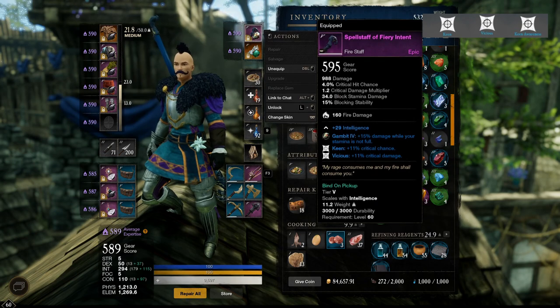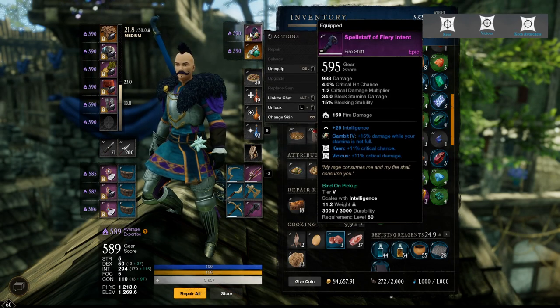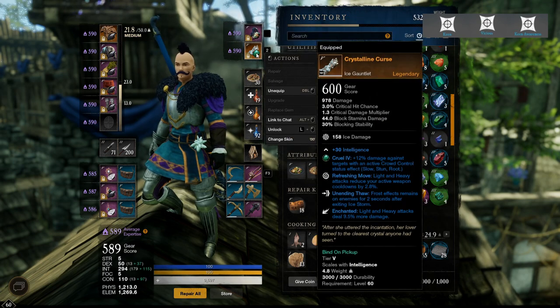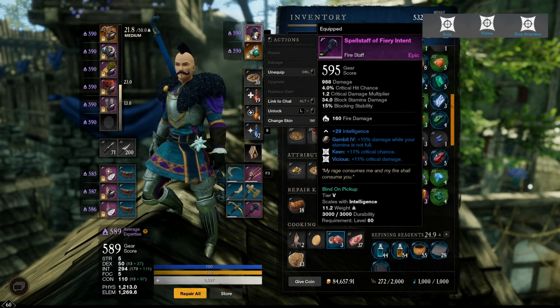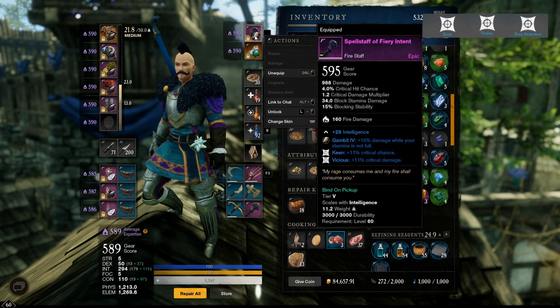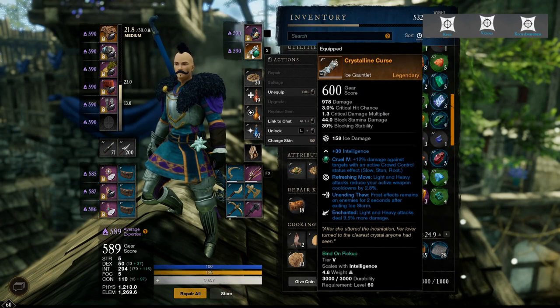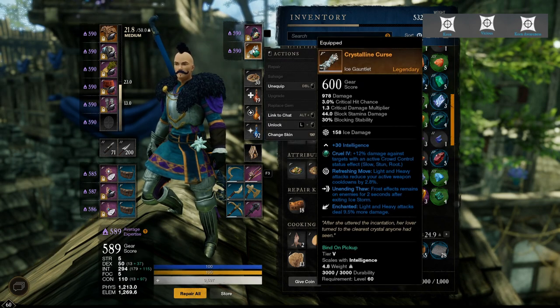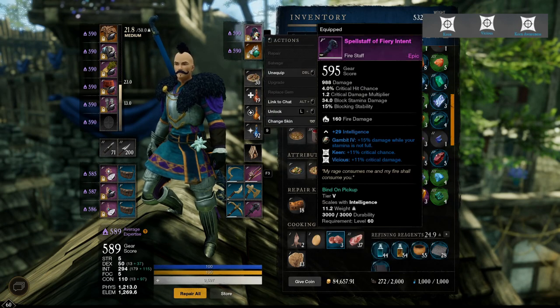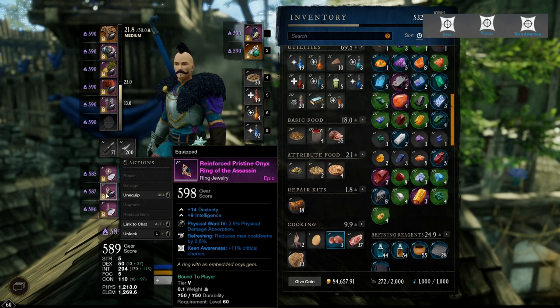By the way, King from the weapon and from the ring — they do stack. The thing that wouldn't stack is if you have King in your Fire Staff and also in your second weapon — it's not like you get double the critical rate, because the only thing you get from a sheathed weapon is the attribute. For example, if I'm not using my Ice Gauntlet and I'm using my Fire Staff, the only thing I get from the Ice Gauntlet is the 30 Intelligence. None of the three perks underneath affect it. The ring percentage is always there — it never goes away.